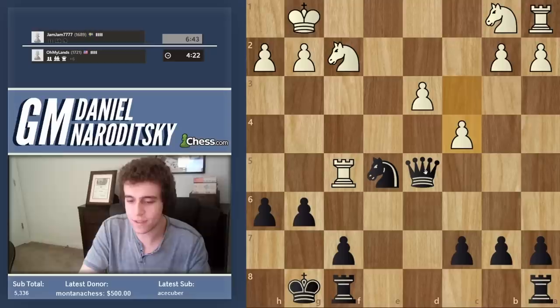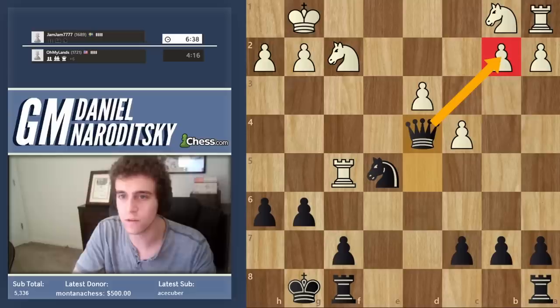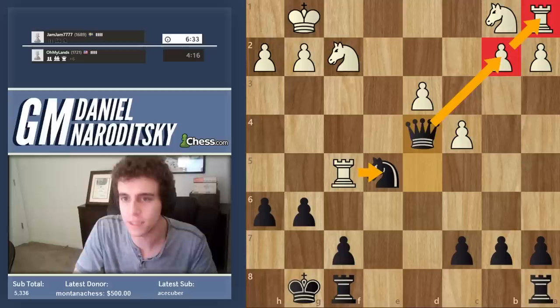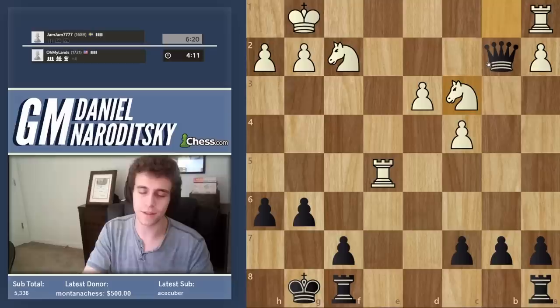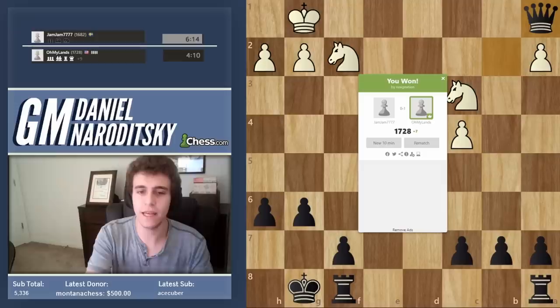Doesn't this weaken the king? He's got no pieces to attack the king with, so that's not something we really care about. Where should the queen go? c4 weakens the d4 square, so we slide the queen into d4 and the game is over — we're going to take b2 regardless of what he does. Even if he takes the knight on e5, we take on b2, and this rook is the more valuable one to take.